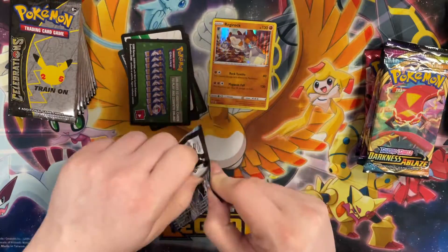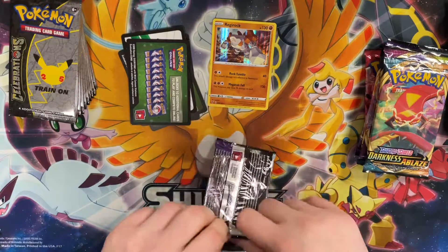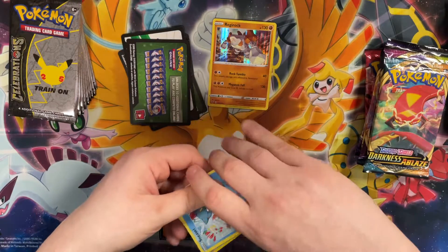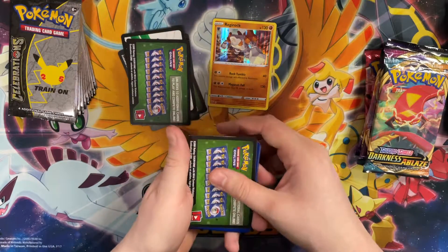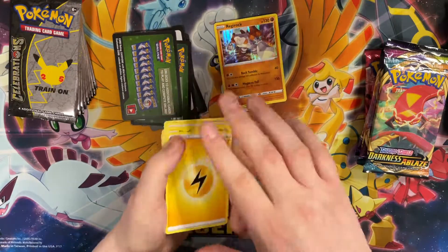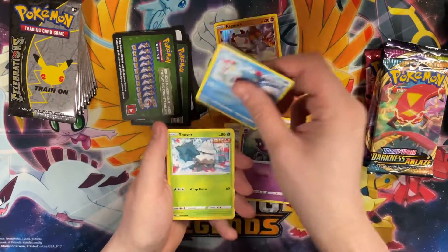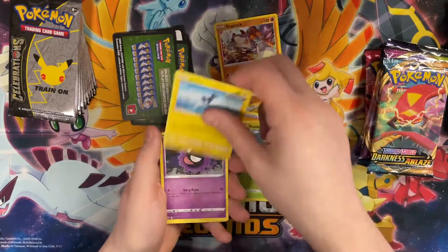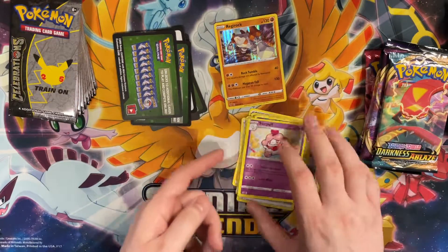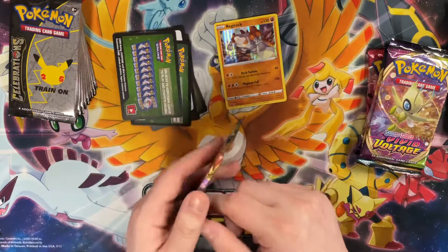Chilling Reign — a newer set that came out in June. It has some pretty big hits in it but I've had horrible luck with this set. Hopefully we turn that around. We got Flaaffy, Clarita, Haunter, Sneasel, Snover, Blitzle, Gastly, Koffing, Lucky Energy, and Slurpuff. Unlucky — nothing lucky about that.